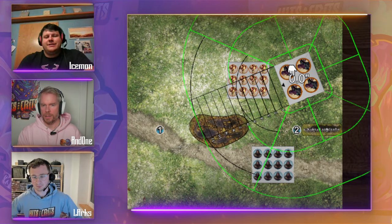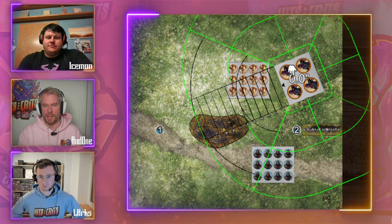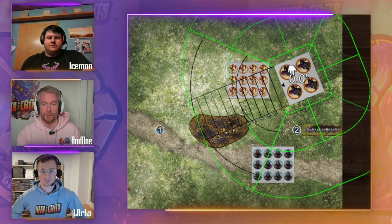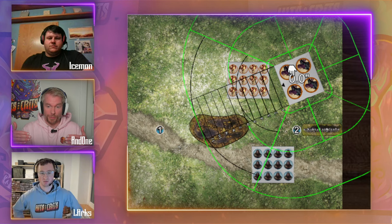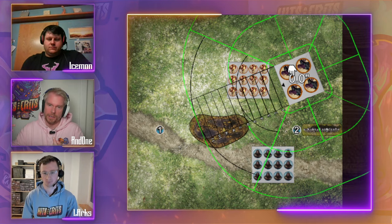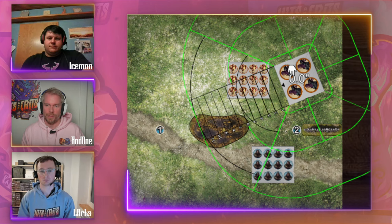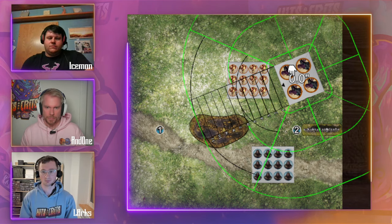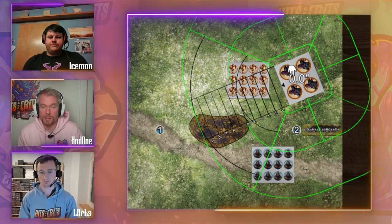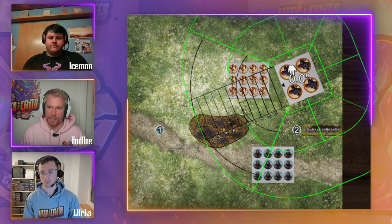A big misconception for new players is thinking they have to destroy everything while losing nothing. The opposite is true — you don't have to kill much to win. You can play pretty defensively: grab the token, go back, block it off with something, and even if you lose it you'll still score. Terrain is very important in Dance with Dragons — using charge-blocking techniques to protect your token-holding unit is something to practice.